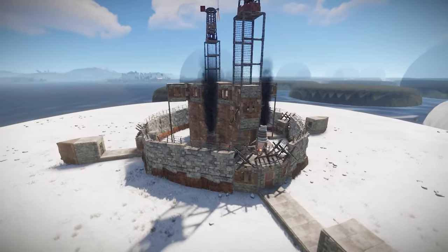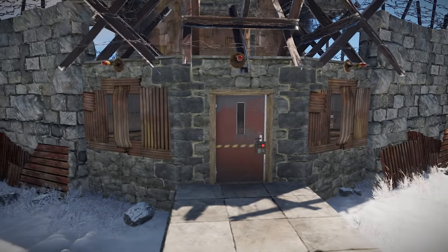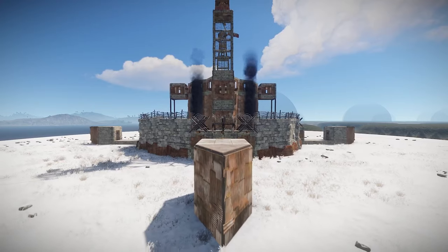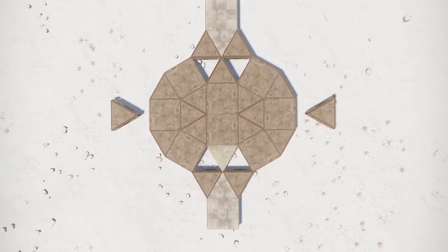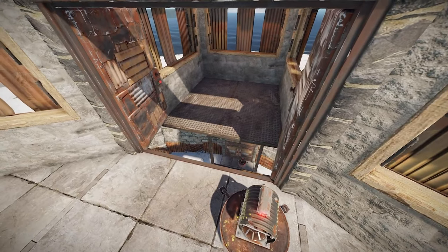The Outcast is a no-holds-barred, all-out fortress for the hardcore solo player. Featuring four embrasured gatehouses, inner and outer peekdowns, a dedicated bedroom, and four external TCs, this well-protected expansion on the 2x1 concept takes the simplest design in Rust and turns it into a formidable stronghold capable of defending against even the most serious online raid.